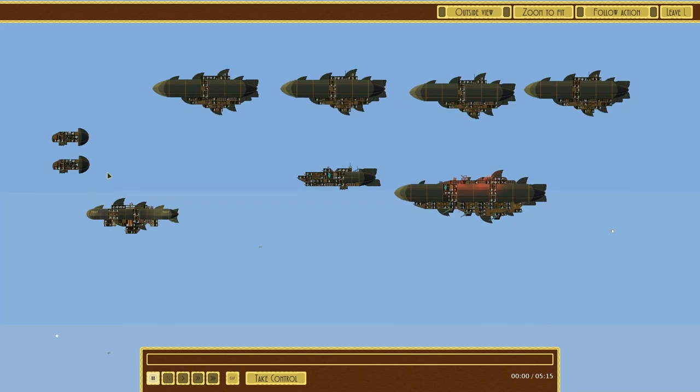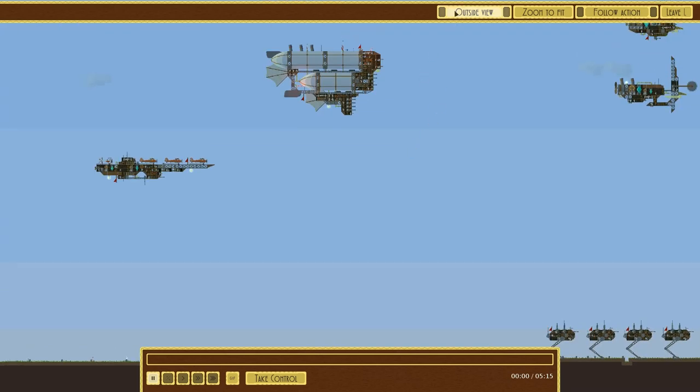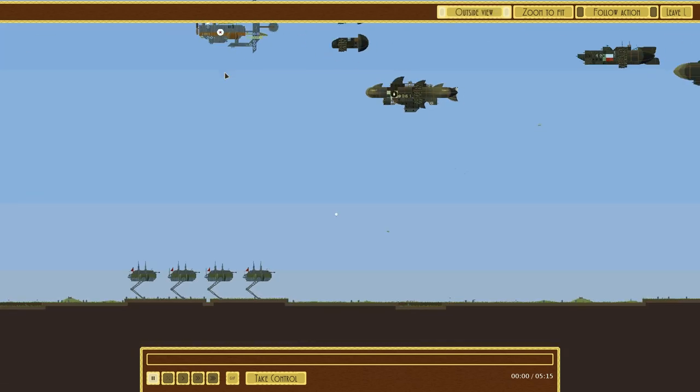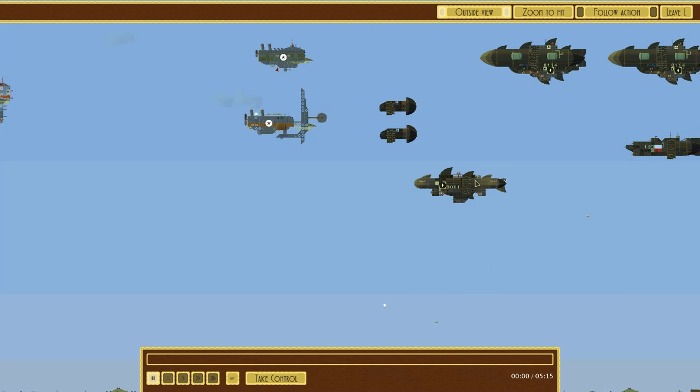Hello and welcome to the next game of the airships tournament. I am Imperator Ricardo, if you have forgotten me for some reason. Today we have Miawski against Dark Ornel. On the left side is Miawski and on the right side is Dark Ornel.